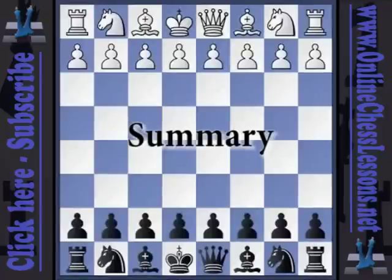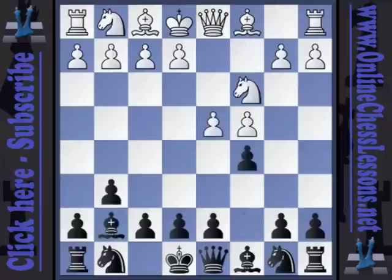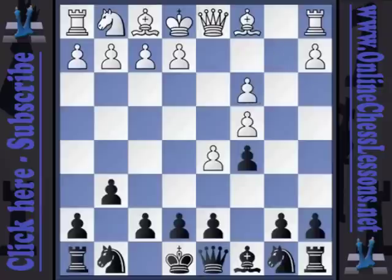Thank you for spending time with us on the Grunfeld Indian. So far on this first video, we've looked at d4, g6, c4, bishop g7, knight c3, c5, d5, bishop takes c3 check, b takes c3, f5. Of the white six-move alternatives, we've looked at the passive approach e3, and we've looked at the kingside fianchetto with g3, and we've also looked at f3 preparing for e4.